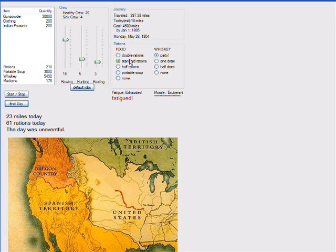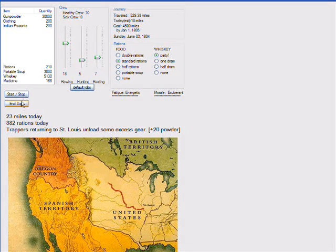Rationing food, gunpowder, and whiskey is also important. There is a list of supplies in the upper left corner.